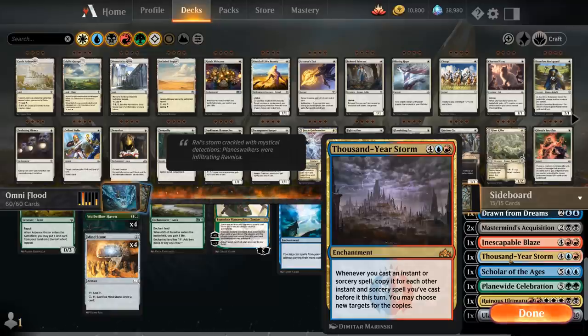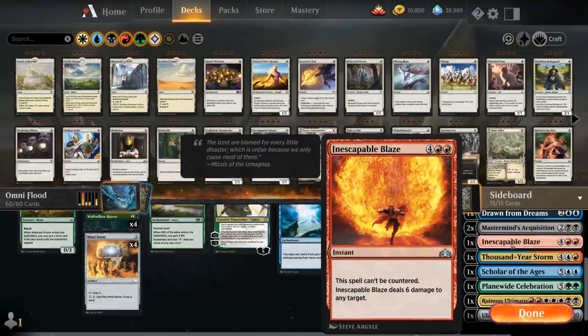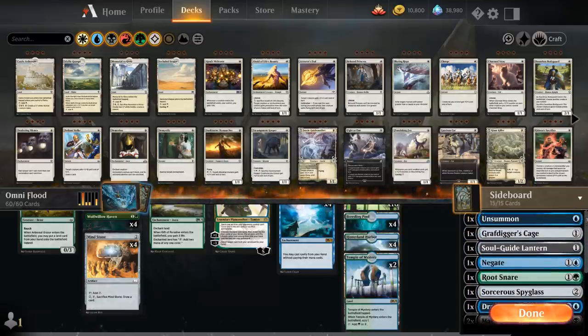Thousand-Year Storm is the six-mana enchantment that says whenever we cast an instant or sorcery spell, copy it for each other instant or sorcery spell we've cast before it this turn. We've already cast our fair share of instants and sorceries with all those Mastermind's Acquisitions and presumably Flood of Tears, so our storm count is already pretty high. When we cast the final Mastermind's Acquisition, we can search up whatever instants and sorceries are left in the sideboard — including Inescapable Blaze, which deals six damage to any target.